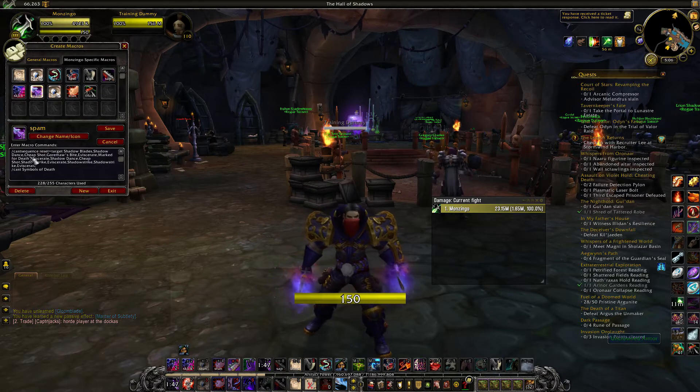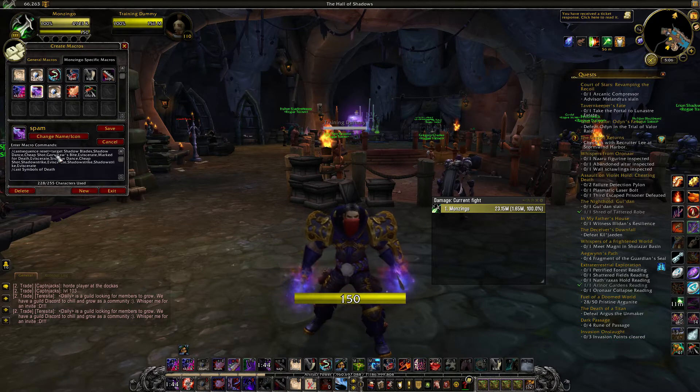It's a spam cast sequence macro: slash cast sequence, reset equal target, shadow blades, shadow dance, cheap shot, grimoire's bite, eviscerate, mark for death, eviscerate, shadow dance, cheap shot, shadow strike, eviscerate. At the end, put slash cast symbols of death, because symbols of death is not on a global so you don't need to add it in the sequence. Neither is shadow dance, but if you put it down here it'll just pop both shadow dances at once, and you don't want that — otherwise it'll just pop both of them and you won't be able to fully utilize it.